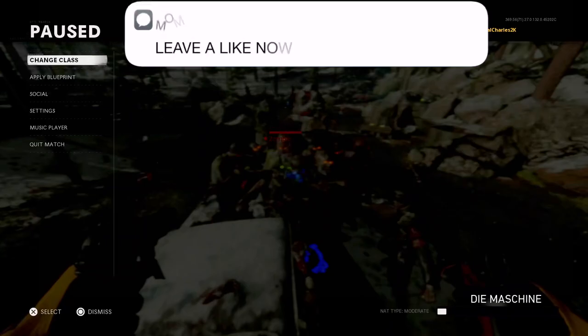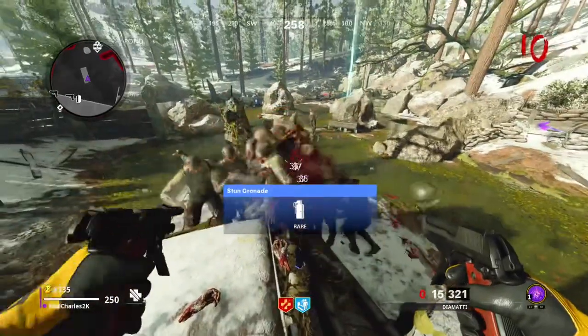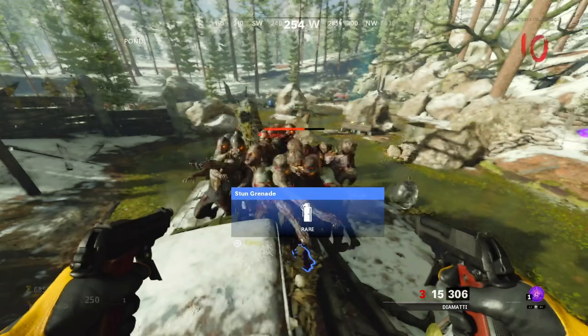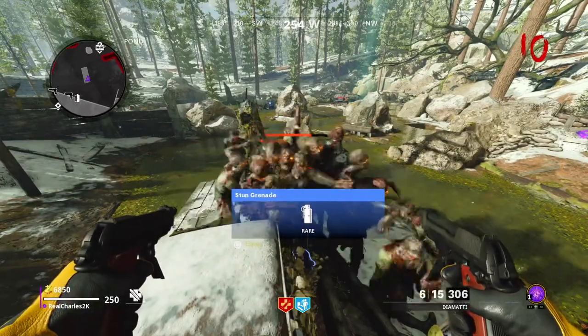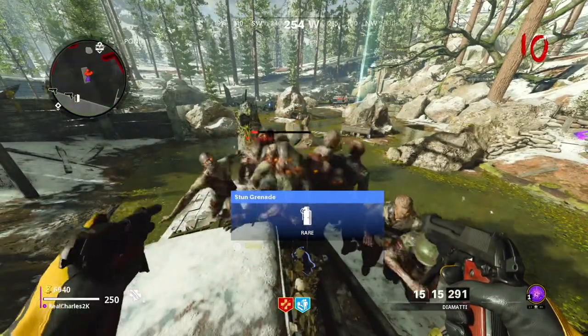As you guys can see it will continuously reload, reload, and reload. Once again: shoot out all the way to three bullets, hit Start, go to Apply Blueprint, and select the gun you started the game with. Pretty easy, pretty simple glitch to do, but it's very very effective because you don't have to move, you don't have to build a wonder weapon unless you want to. You can also pack-a-punch once you feel your gun getting weak.